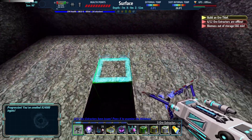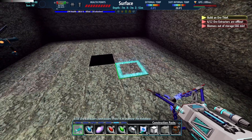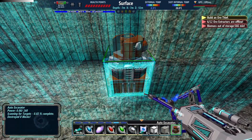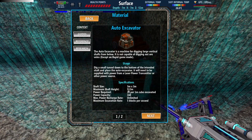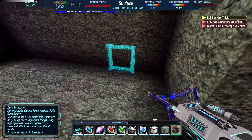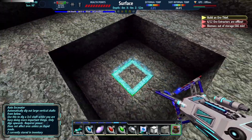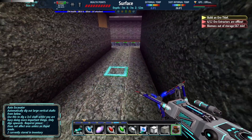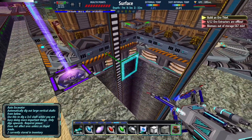Remember before, the auto excavator said it was done. So imagine how surprised I was when I came in this room and found that it did not seem to be done actually. I dropped one of these guys down to see what was going on, and that's when I noticed they have a maximum height — it only goes 512 blocks. Meanwhile that gold vein is about 600 blocks deep. So I think I'm going to have to do some manual digging here, or maybe go underground and put another auto excavator down. That'll be a problem for our future Dread to figure out.